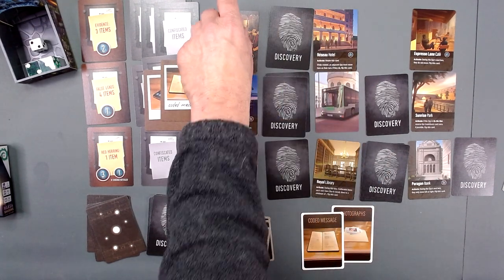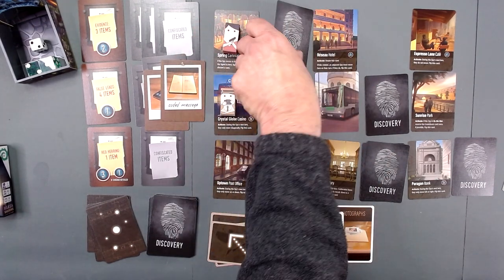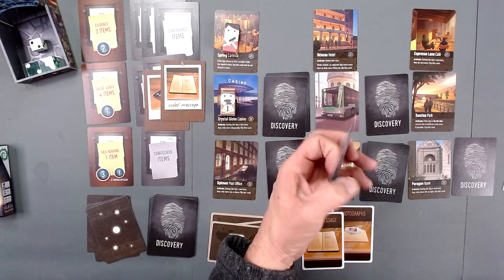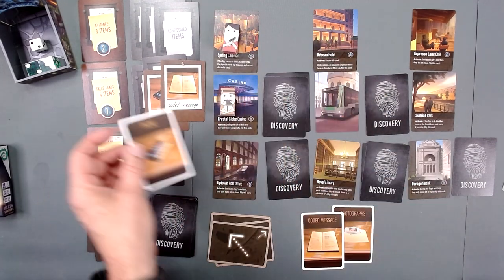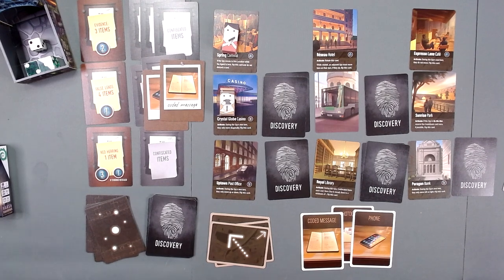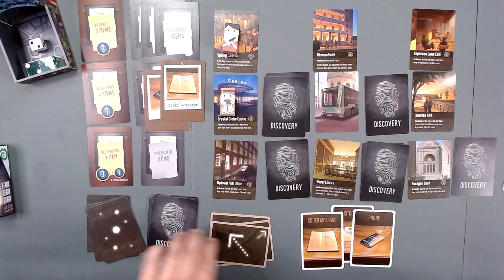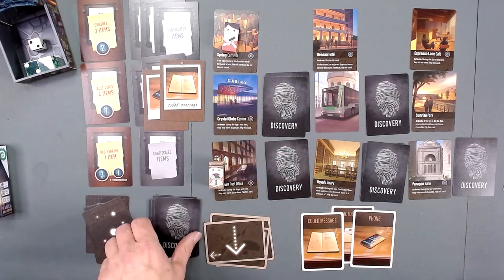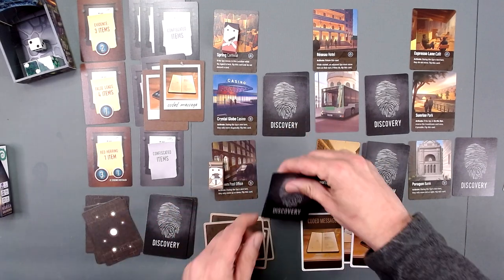We'll move here to the Spring Carnival. The reason for this is if the spy moves up here, we're okay and we don't have to do anything. Phone. So we have both of the false leads that we already have. This is good so far. Spy's going to move back down - there's only one clue so we put in a second.